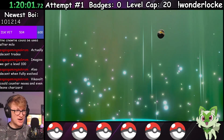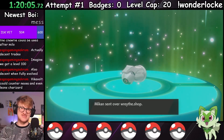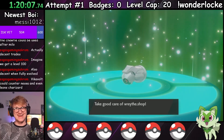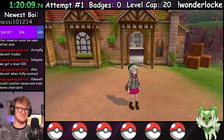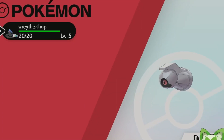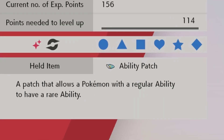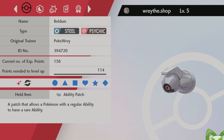That's just a shiny Beldum. It's fake — cool. This is exactly why I decided to allow hacked mons. I just can't wait to spend the rest of my days with you, Rayv.shop. With an ability patch, too? You shouldn't have. Really though, you shouldn't have.